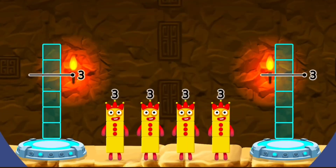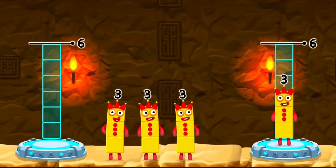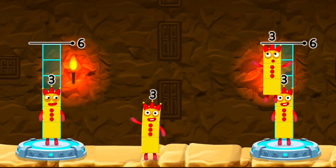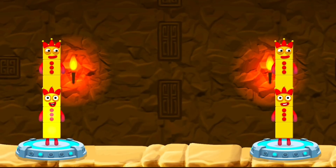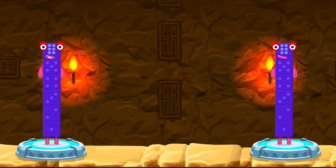Share the number blocks evenly to make two groups of 6. 3, 3, 3. That's right! 3 plus 3 equals 6. 3 plus 3 equals 6.